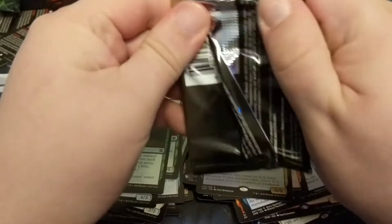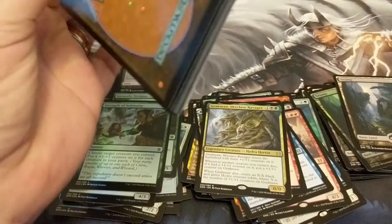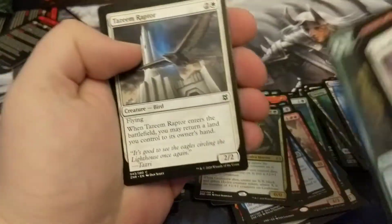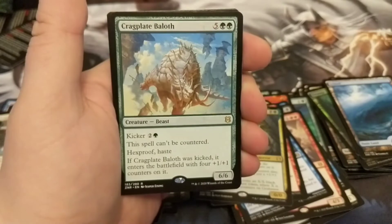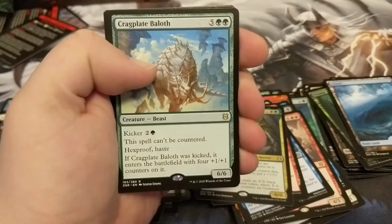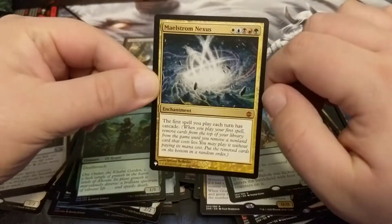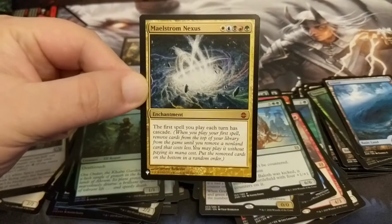I know it drives down the price of the boxes and cards in them, but honestly when you have box toppers containing fetch lands and the rares and mythics in the set are so good — look at that beautiful swamp full art — the rares in this set are so good. I know there's not a lot of financial value during standard season, but these cards will have power. Oh, there's my Faeries Infect Rogue! And look at that — a double Maelstrom Nexus! Double set list in the close! Oh my god, we double mythic in the close!